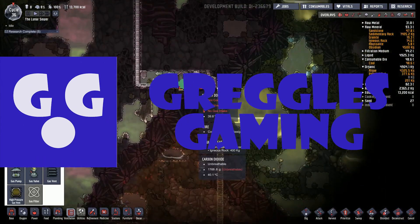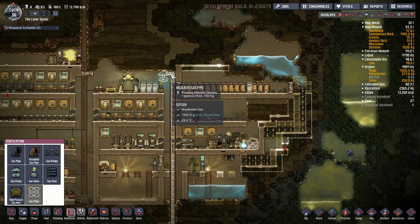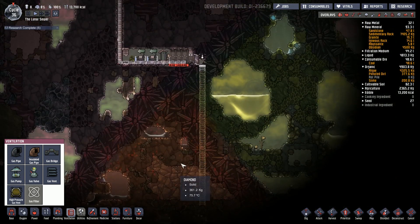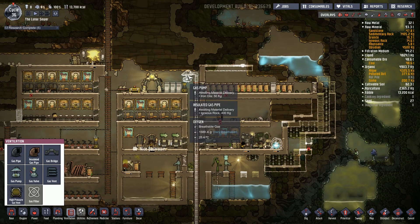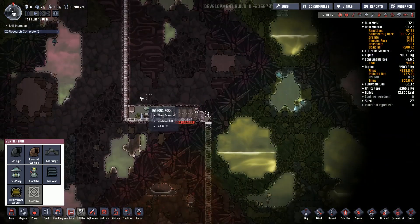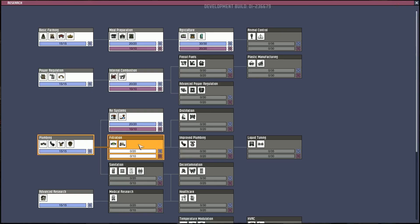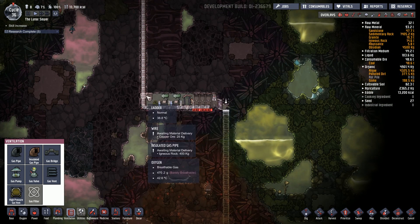Welcome back to another episode of Oxygen Not Included. Off camera I've just laid this down - we need oxygen for our exosuits before we carry on into the hot biome down there. As a temporary measure we're going to put a gas pump right above this oxygen source, and we have a gas filter selected in research just so we can make sure we're only pumping oxygen into our suits.